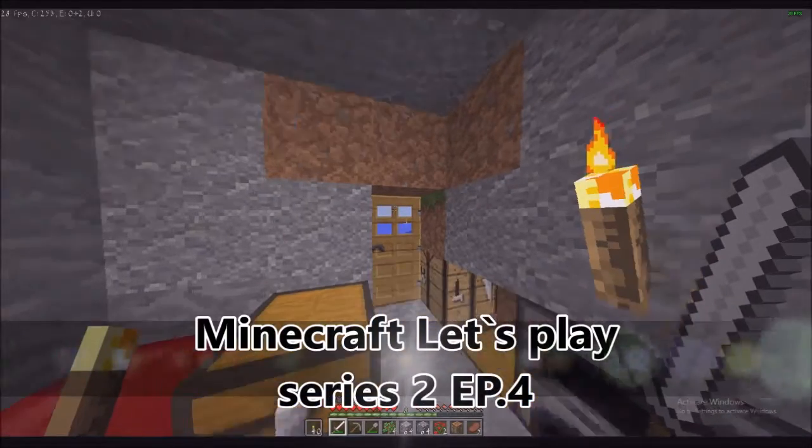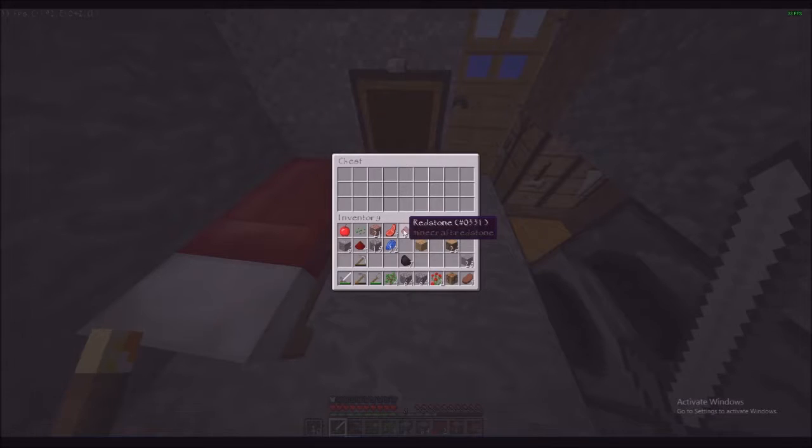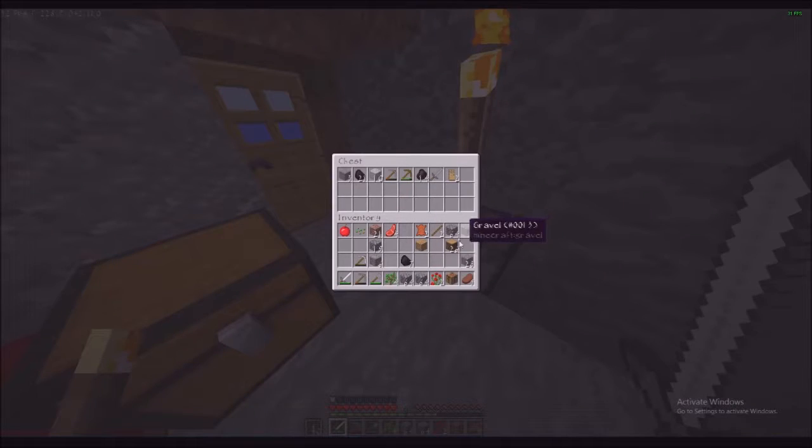Hello and welcome to episode 4 of this Minecraft let's play series. In today's episode we're going to be doing a bit more branch mining and sorting out tools. This is what we got in the mining session in yesterday's episode: six iron ore, half a stack of lapis, a bit of redstone, and some cobble. I like to keep at least a stack of cobble on me and a bit of gravel to get flint from.